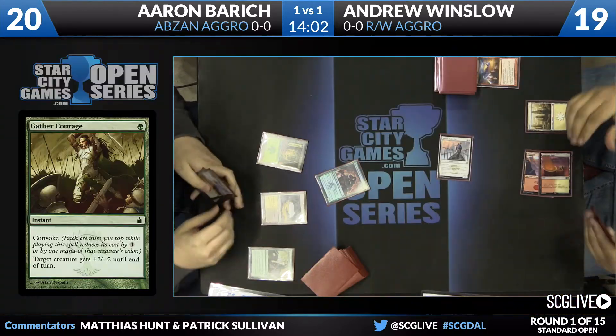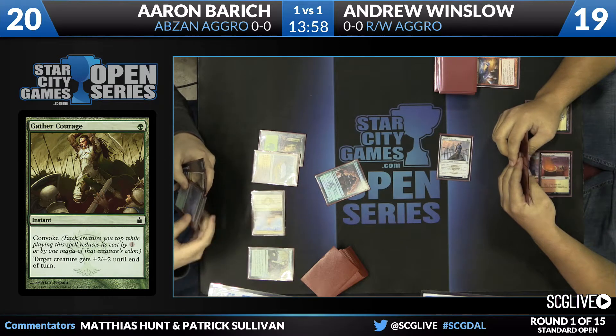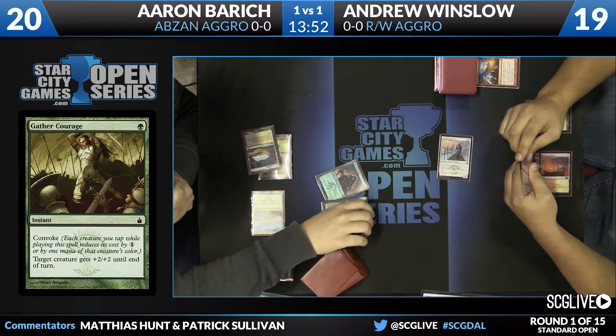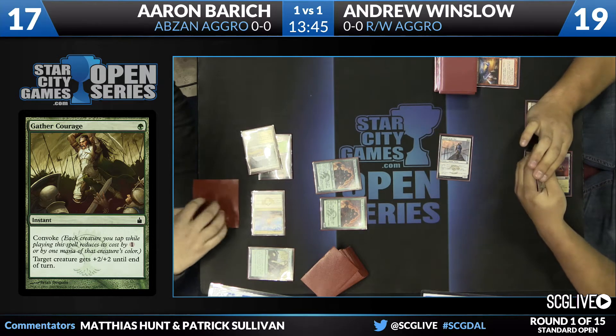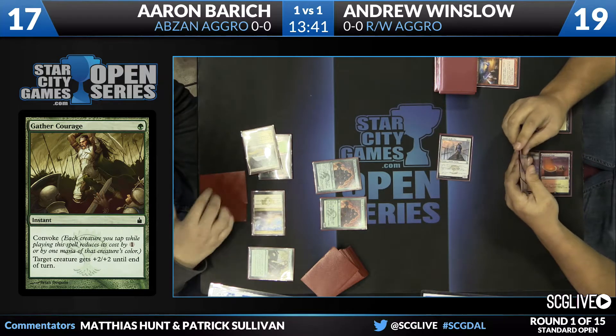Still, three lifelink comes across. It's a great exchange for Aaron, especially considering he's light on lands this game. It's very hard in beatdown mirror matches to catch up when you're on the draw, and that play right there from Aaron is now allowing him to do just that. He uses Gather Courage to save his Heir, untaps, draws Sandsteppe Citadel for the turn — so he has land three — and plays a second copy of Heir of the Wilds.